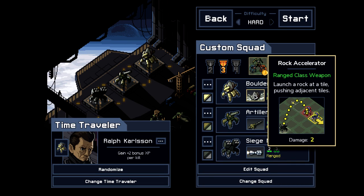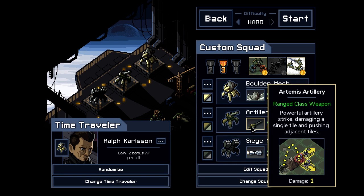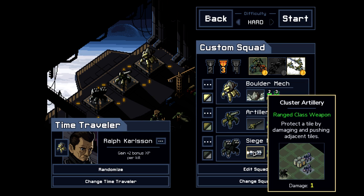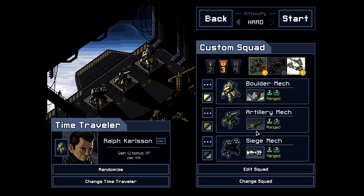The boulder mech will be direct damage — does two, does a little shove, can block spawns, can block shots. That's very important because we don't have the HP to block shots; all of us have two here. The artillery mech is the one that does one damage with a shove all around it for no damage. The siege mech is the opposite — it guards a target and shoves for one damage all around it. So when one can't make a shot, the other can, and vice versa. Building immunity is key: one power for artillery mech and two power to get it on siege mech.